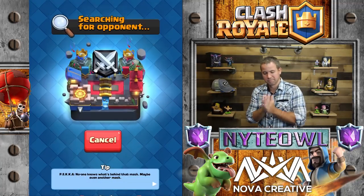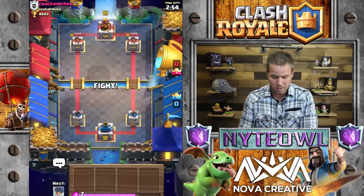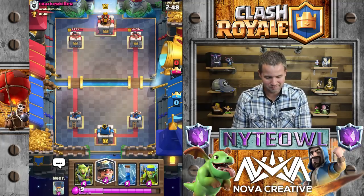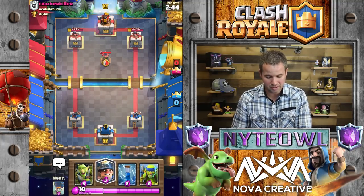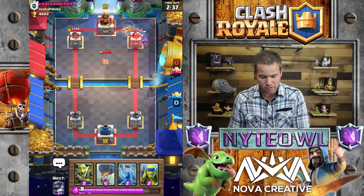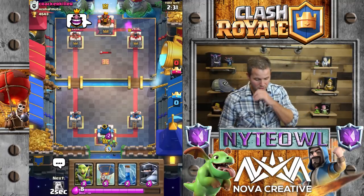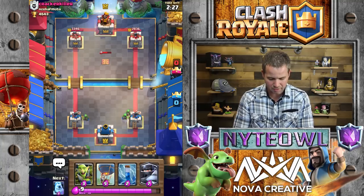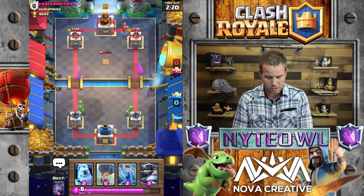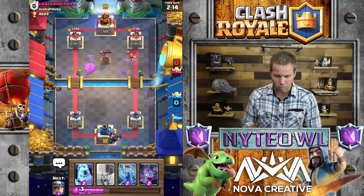Absolutely happy about that! Let's hop into another battle and get that crown chest rocking. This deck works - it's fun, it's different than what I normally play. Let's see what he does first. I don't like to start out too aggressive. The Tesla might not reach that spot - no, it's not going to. So that's a really hard tornado spot, which is where you want to put it if he has Tornado.